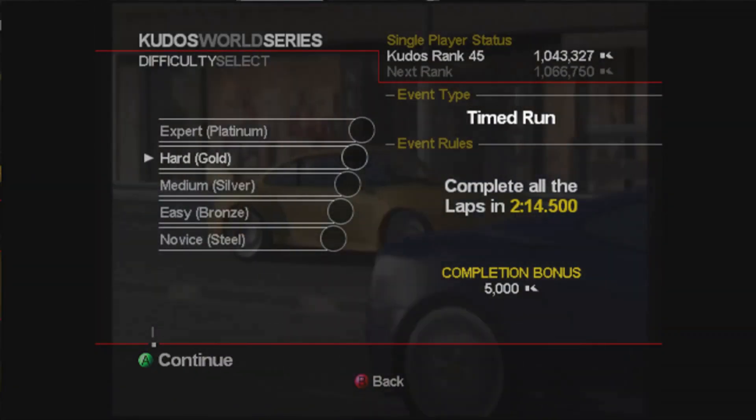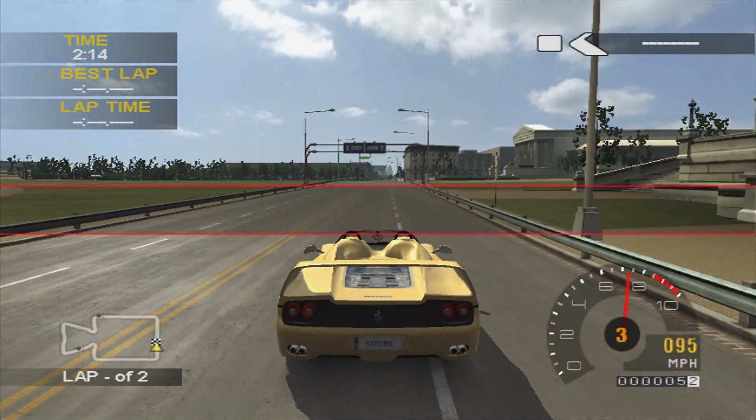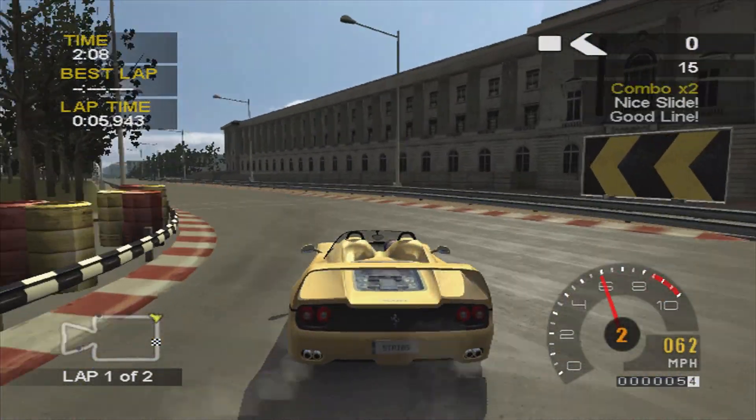For the timed run I chose the F50. Any hot lap or timed run I always pick the F50 — it really does give you the best chance. The F40 is not a bad shout for this one though, because there are quite a few straights.